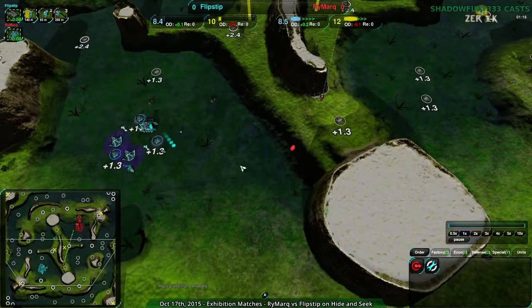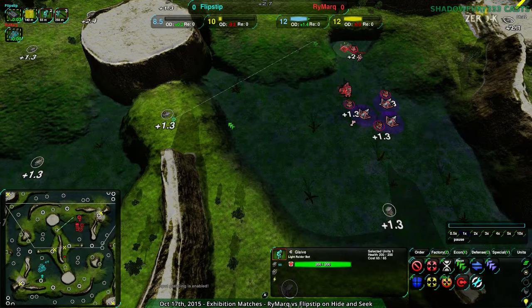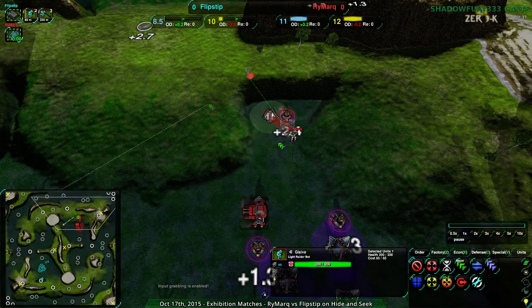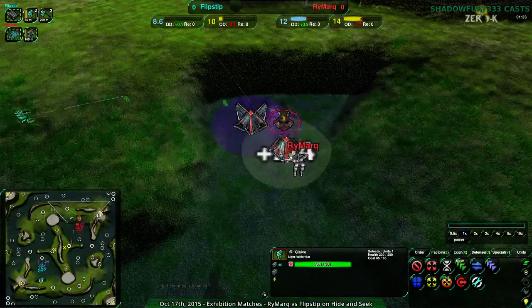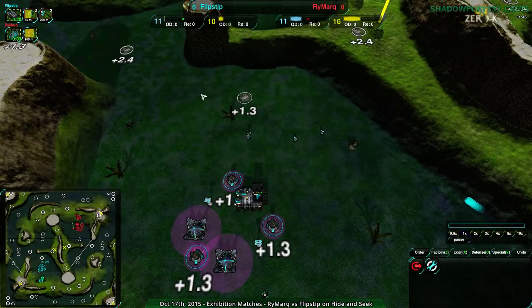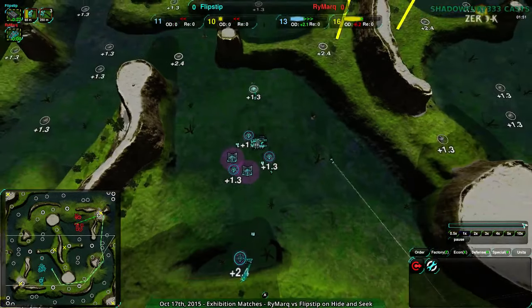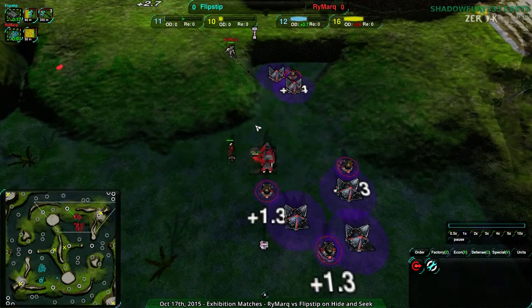Rymark coming in — not even harassment, just locking down that chokepoint, not even hitting Flipstep's base yet. Flipstep along the north side should be able to deal a bit of damage, might be able to take out that 2.4. Rymark going for Puppies, which is the correct response. Puppies just beat Glaives — Glaives don't have the range to kill Puppies before they fire, and when Puppies are in missile mode, they're invincible.